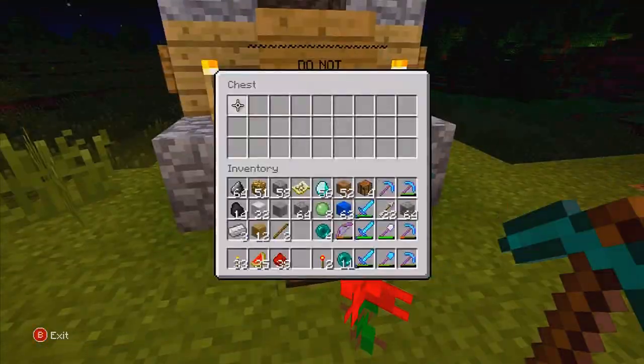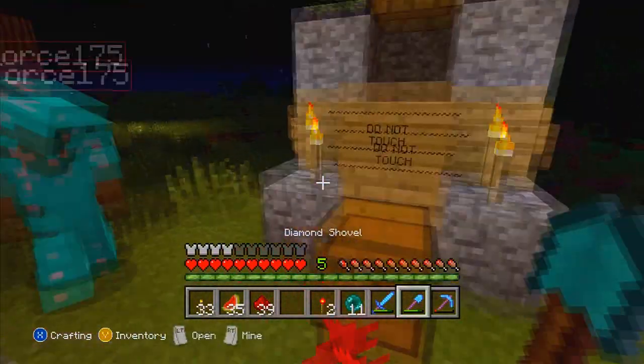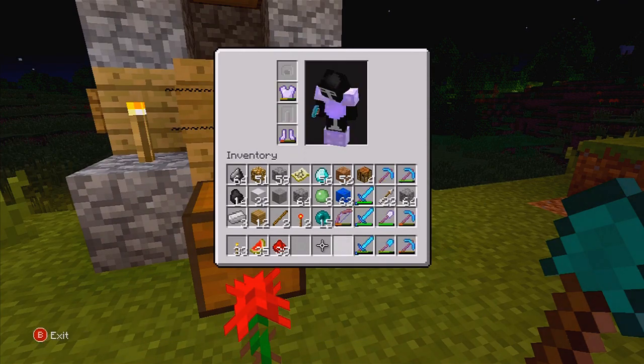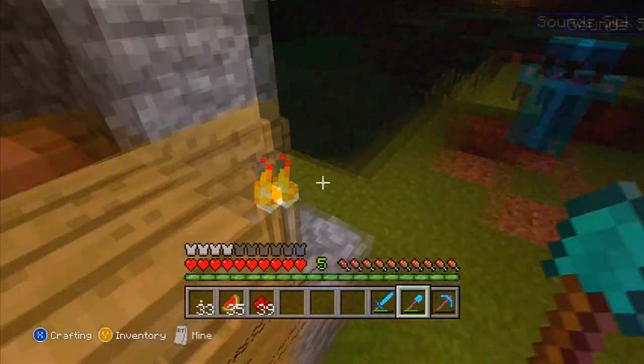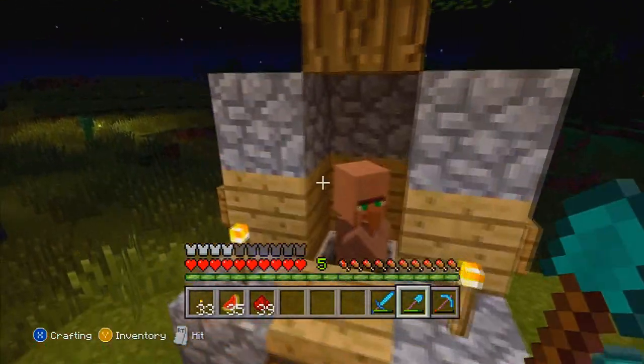They trapped him for me, and let's see if we can do this. They got all the tracks so I can't really help. The way we're going to do it — we've got like 10 tracks, we're just going to lay them down, push the cart, and then lay the tracks in front.